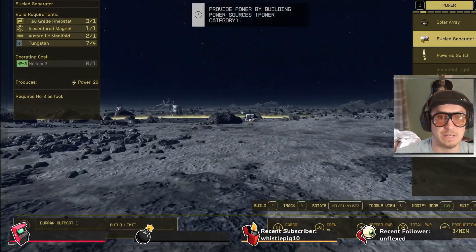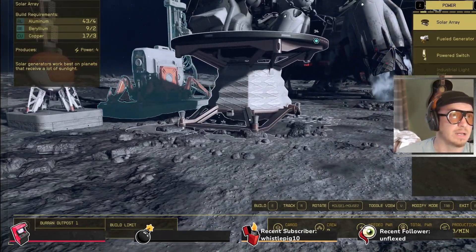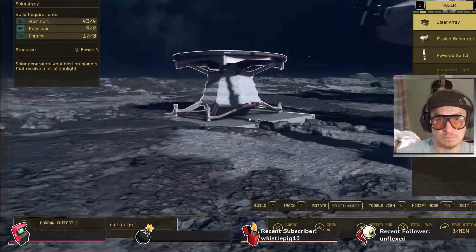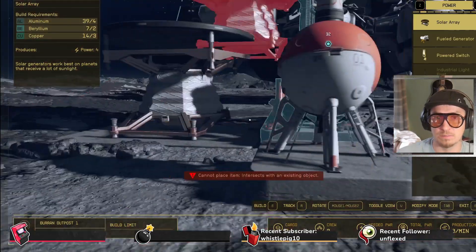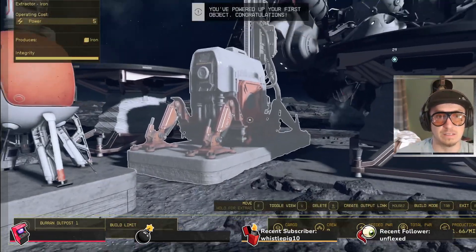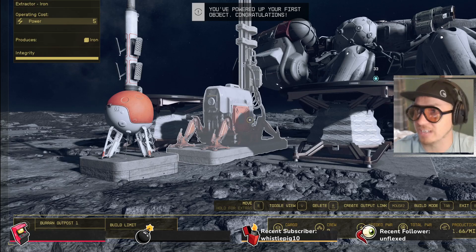Wasn't there a place that I saw helium earlier? Well, this one is power four — I can use two of these. Let's put that here. And maybe put another one on this side to make it look excellent. All right, it all seems to be setting itself up. You've powered up your first object — congratulations!